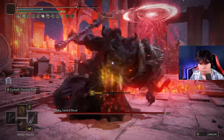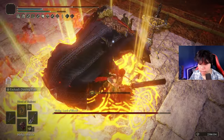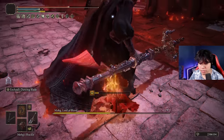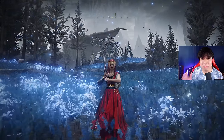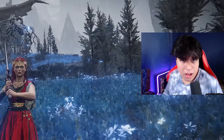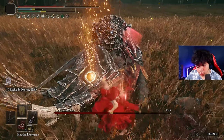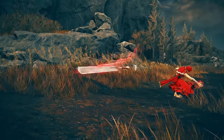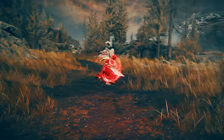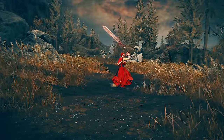This Grey Sword scales B with Strength and D with Arcane. It deals mostly physical damage and a minimal part of magic damage, but it doesn't scale with Intelligence at all. The most important part of this weapon is its unique skill, Eochide's Dancing Blade — a furious piercing attack that spins the blade as fast as a drill, dealing multiple hits in a very short time window. This skill is the best ability for efficiently maximizing successive attack buffs, as it allows you to quickly reach the highest stage of these buffs due to its rapid multiple-hit nature.